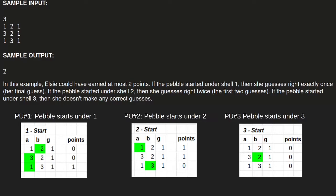In parallel universe number three, the pebble starts under shell number three. In round one, shells one and two are swapped — no change to the pebble. Elsie guesses one and gets no points. Next, the pebble is still under shell three, then shells two and three are swapped, so the pebble moves to two. Elsie guesses wrong and gets no points. The same outcome repeats in the last round.